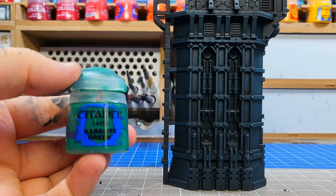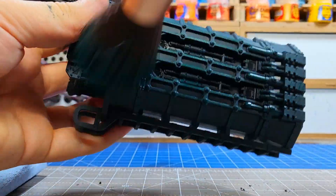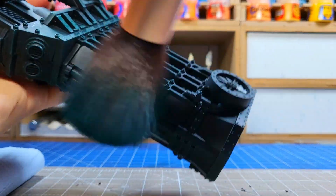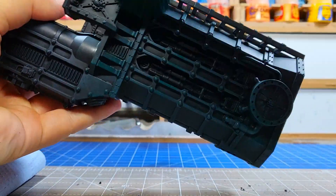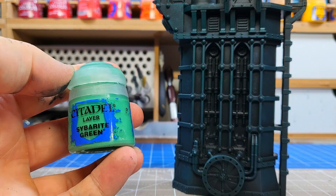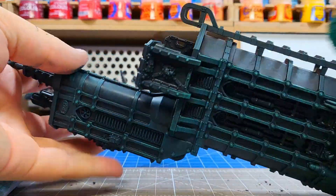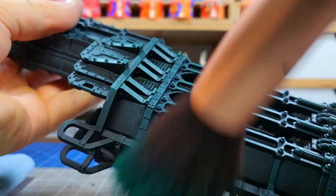Moving up to my first highlight colour, I'm going to keep using the same overbrushing technique — so having a bit more paint on my brush than I would for a dry brush, but being lighter with it so we still see some of that Incubi Darkness, that darker green underneath. Once that's done, the final highlight is Cyberite Green and this is just a pure dry brush. You'll see how much this makes the building pop — those green layers coming together with very well defined shadows thanks to that black primer.